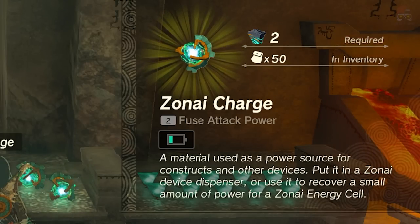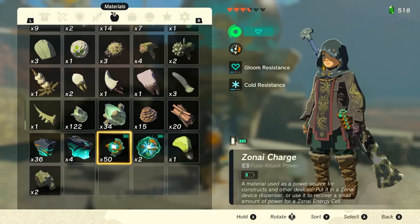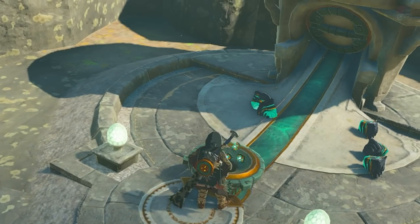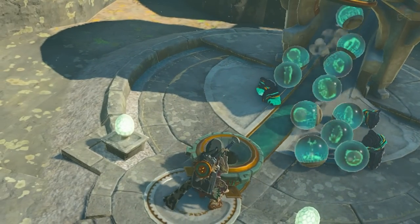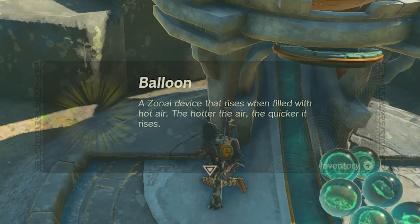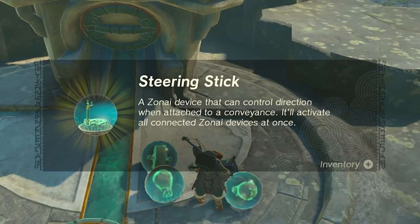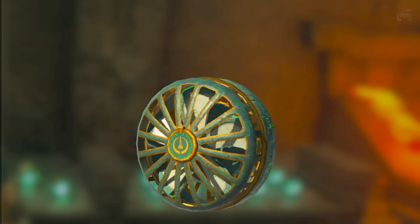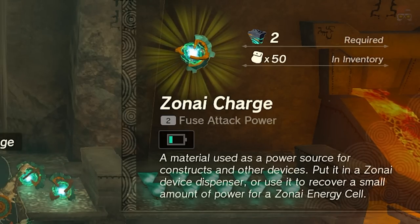There are also these Zonai device dispensers — they kind of look like those things you find in the mall where you put a dollar in, turn it, and get a toy out. You'll find them located across the map all around the world; there's one just outside of Tarrytown. If you deposit Zonite charges into these, they'll pop out various different devices — like fans, flame emitters, lights, and different things. They're basically portable devices, which is useful because you can pop them out of your inventory at any time if there are none close by.